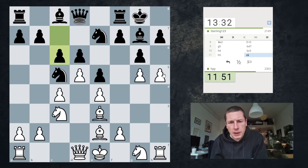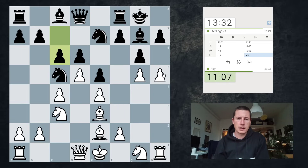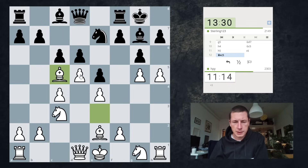Now I have a very simple plan: hx, hx, Bc5, dxc5, Qd3. Unfortunately I don't have Qh3 because his bishop is covering that. Now I think when bishop takes c5, I just win a piece. So Bc5, dxc5, d6 — does the knight have a square? I don't think so. So Bc5, dxc5, d6, Nf5 probably. I just win a piece here, so I'm going to do that.